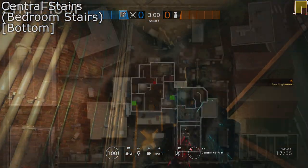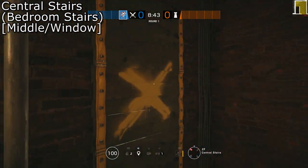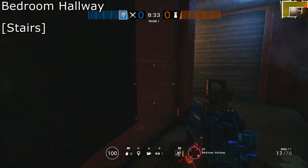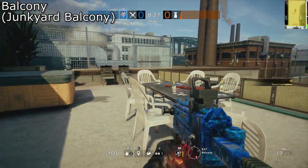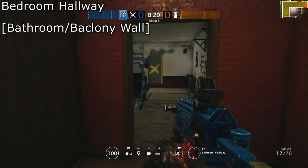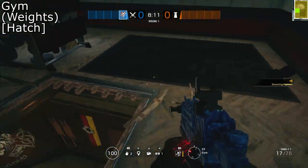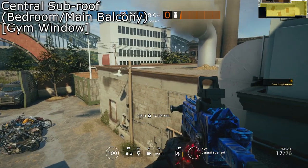Now let's head up to the second floor. When you're opening dirt tunnel or outside, keep an eye on this window, otherwise you're probably going to end up with a bullet in your head. The bedroom hallway connects logistics, bedroom, bathroom and the junkyard balcony, and is commonly used when the objective is in bedroom. The bedroom hallway also takes us into gym, which has a hatch leading into pool and a bombsite that it shares with bedroom. Heading out this window will take us to the bedroom balcony or the central sub roof as the game calls it.